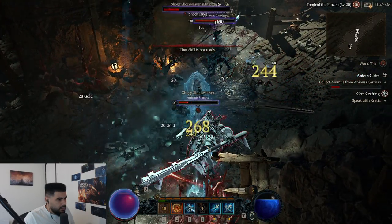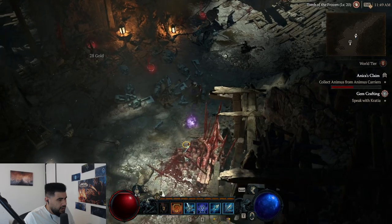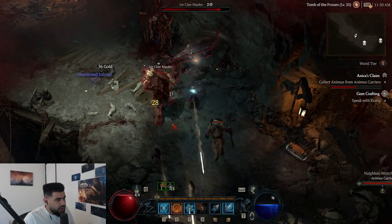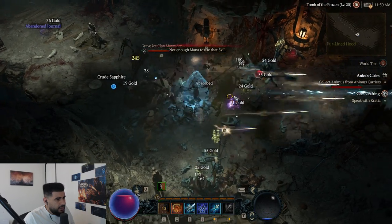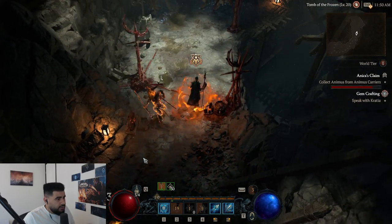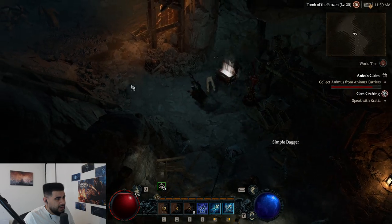Seems good — I think this is gonna be the best build moving forward, because this build was pretty comparable to Lightning Sorc earlier. Already with the nerfs happening, this build is for sure going to be better. Anytime you need mana you can just do this — they actually died just from the Nova, I couldn't even click them.